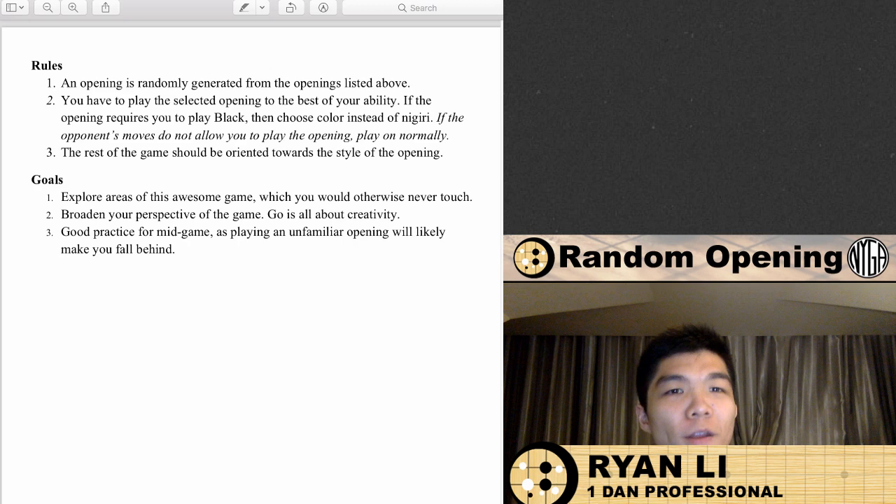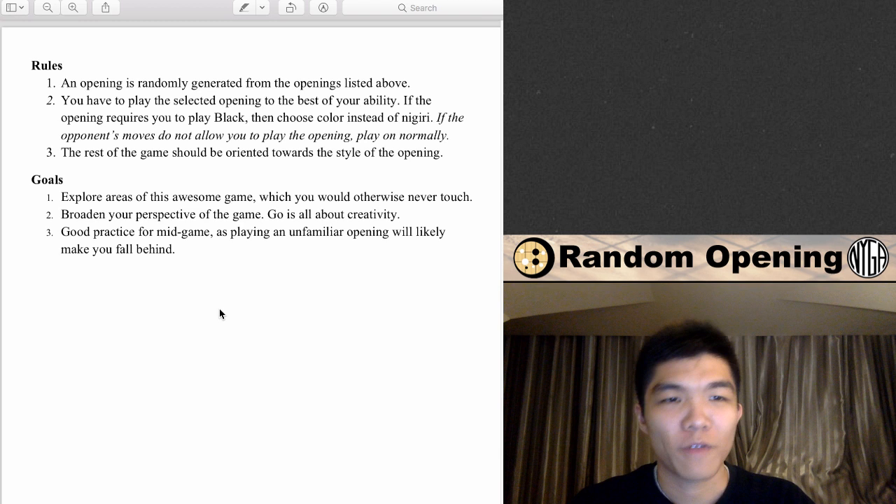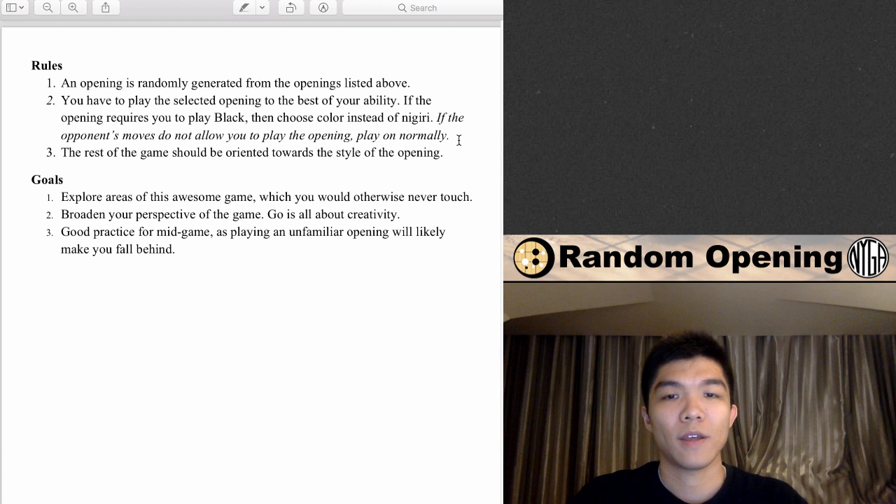Hello everyone, my name is Ryan and welcome to episode 1 of the Random Opening Challenge. Brace yourselves! First I'm going to talk briefly about the rules again. It's relatively simple: an opening is randomly selected. I will show you the openings in a bit. You have to play the opening to the best of your ability. If the opening requires you to play black, then you should obviously choose the color instead of nigiri. And if the opponent's moves do not allow you to play the opening, play on normally.